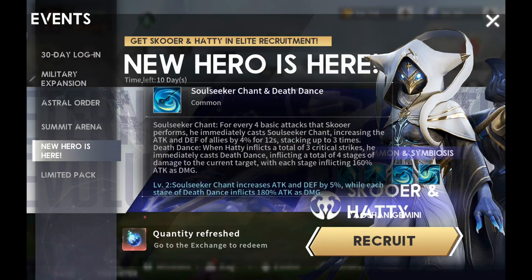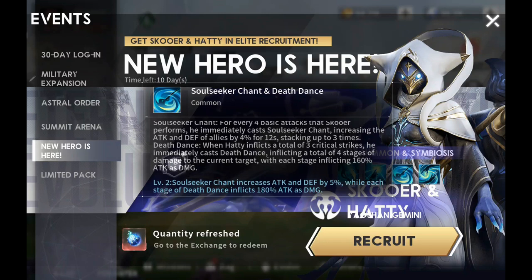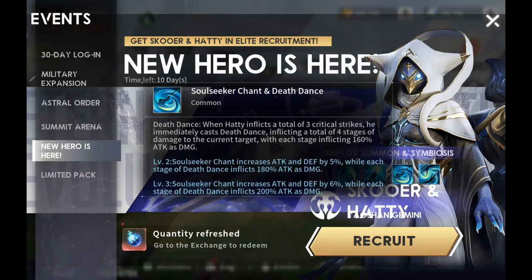The next common is Soul Seeker Chant in Death Dance. For every 4 basic attacks that Skewer performs, he immediately casts Soul Seeker Chant, increasing the attack and defense of all allies by 4% for 12 seconds, stacking up to 3 times. Death Dance: when Hattie inflicts a total of 3 critical strikes, he immediately casts Death Dance, inflicting 4 stages of damage to the current target, with each stage inflicting 160% attack as damage. Soul Seeker Chant's attack and defense bonuses, as well as Death Dance damage, also increase as you level up.